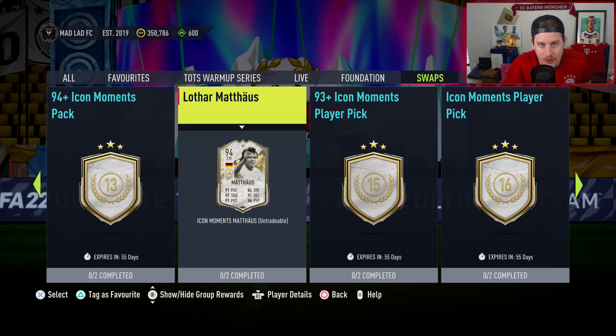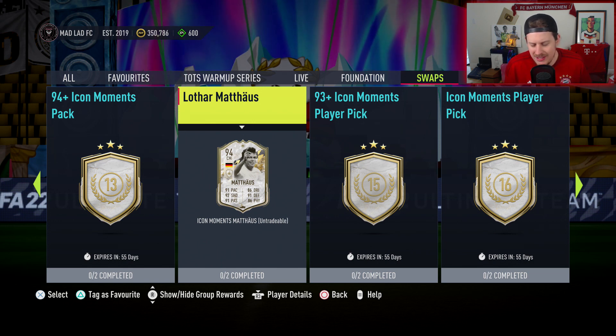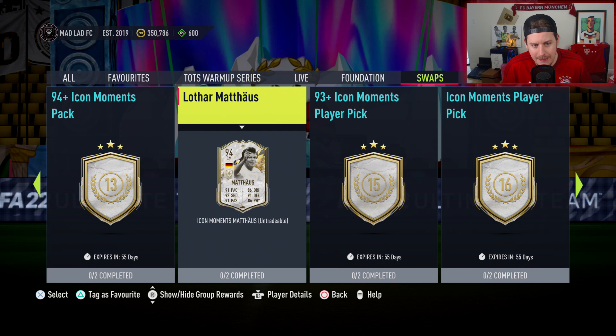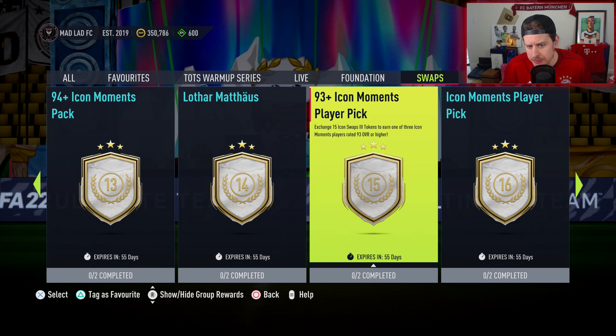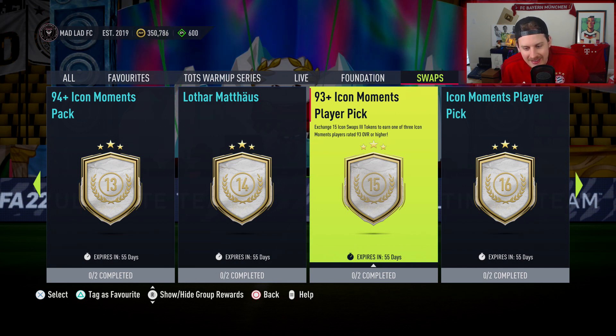All these players are the best at their positions — Eto'o, one of the best attacking options; Dalglish, one of the best; Roberto Carlos; Van der Sar, arguably the best keeper in the game next to Cech, Yashin. There's also a 93 plus Icon Moments player pick — exchange 15 Icon Swaps tokens to earn one of three Icon Moments players rated 93 or higher. These are just so crazy, dude.